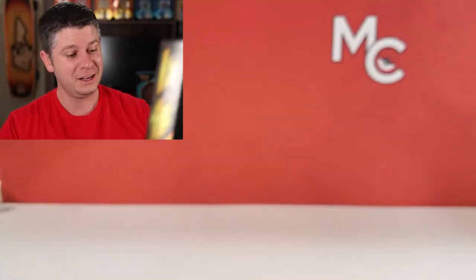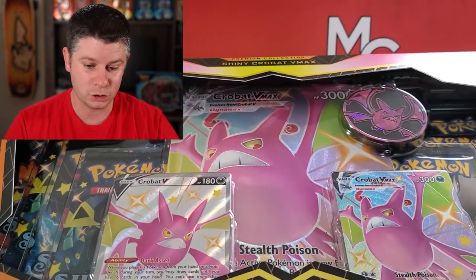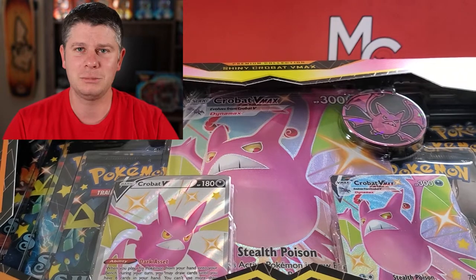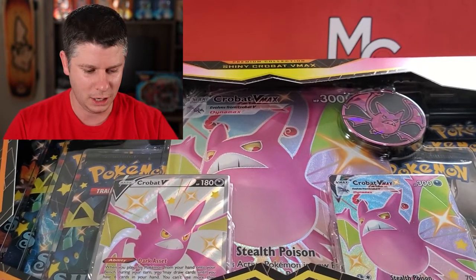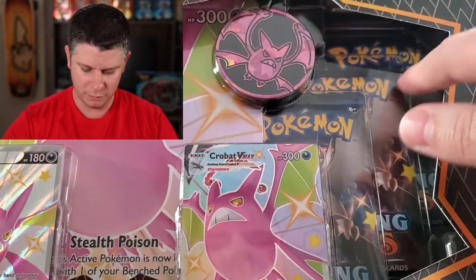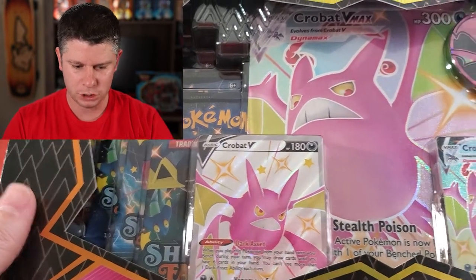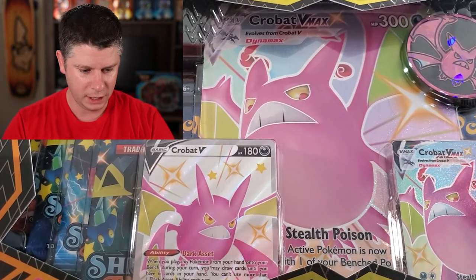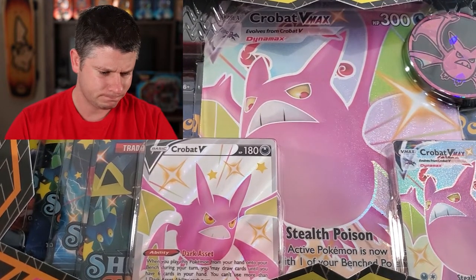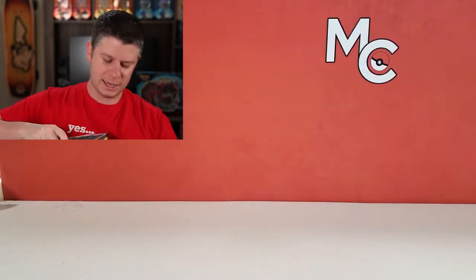I never thought this was going to be a goal — the goal is always just to pull one. Maybe I can get one out of the Crobat tin, or the Dragapult. And then the last would be the Pikachu V, which has the worst pulls as everyone can attest to. So I figured the Crobat was the right one. It's got three Corviknight packs, which is great. I've pulled a Charizard in a Charizard pack, Corviknight, and I forget the last one — not the Dragapult, whatever the last one is. So we're going to crack into this now.